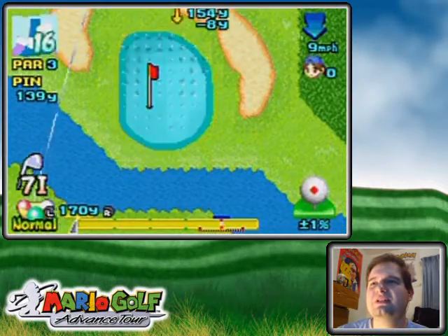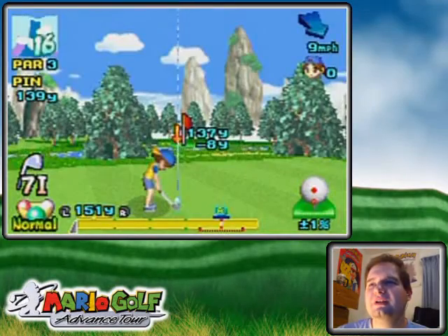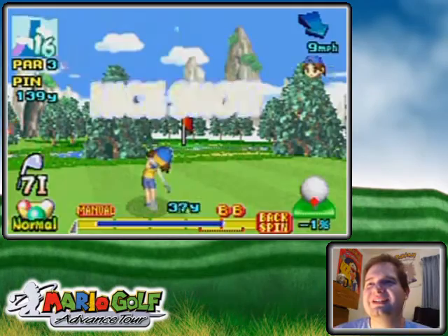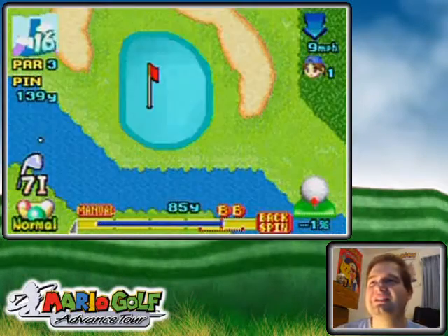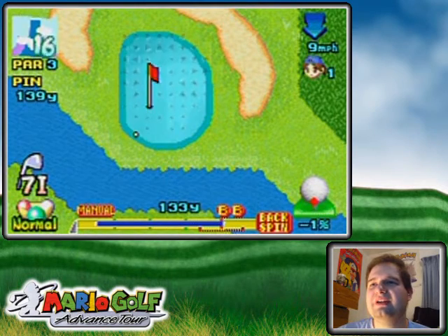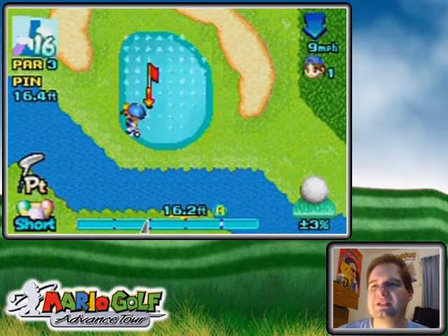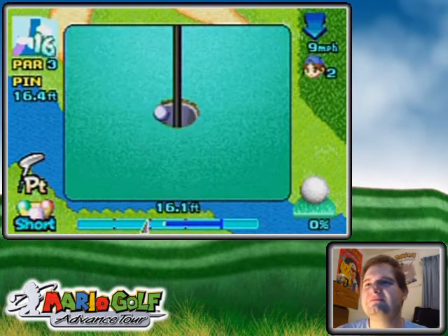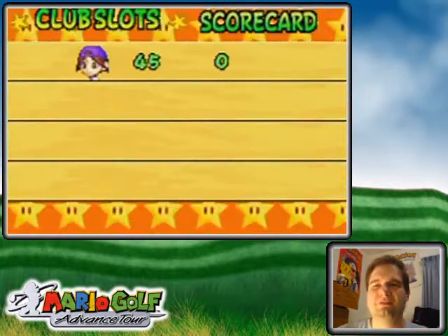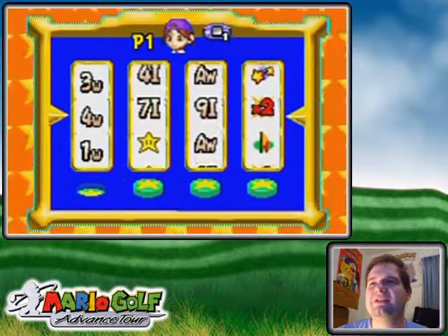Another mulligan maybe. Let's just try and focus on one hole at a time rather than the holes in the past. This should go on the green pretty easily because I've either got the rough to slow it down or the backspin to slow it down. I'm not gonna move the cursor — yup, that's what I figured. It was too close to being straight to bother moving the cursor.